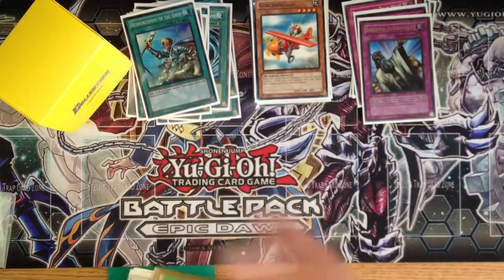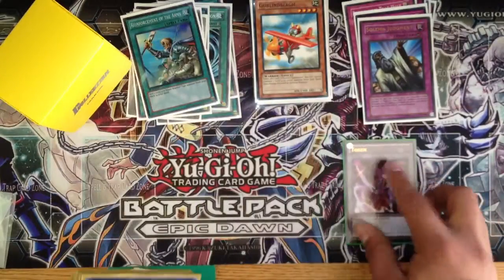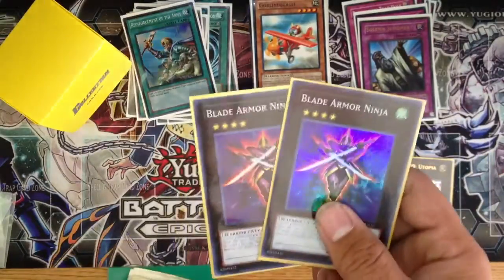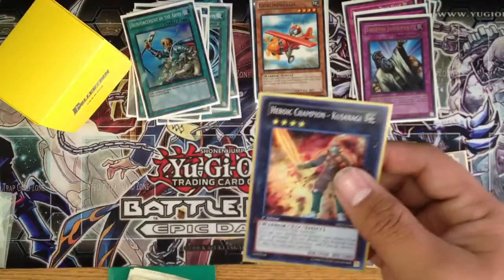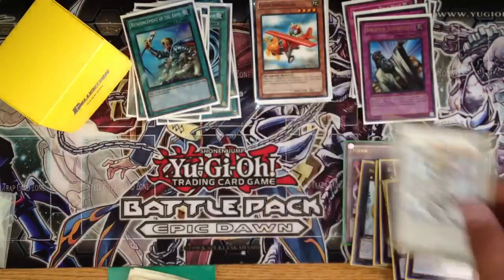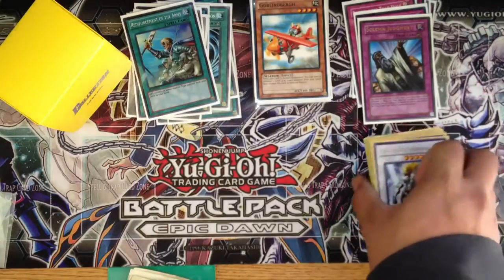Moving on to the extra deck. I have the Gorz Token, but that's not considered extra deck. Two Number 39 Utopia, two Blade Armor Ninjas, two Heroic Champion Excalibur, one Number 16 Shock Master, one Heroic Champion Kusanagi, and a random Synchro right now — Lightning Warrior. Not sure if I'm going to make this into a Synchro deck as well, depending on how this deck goes.